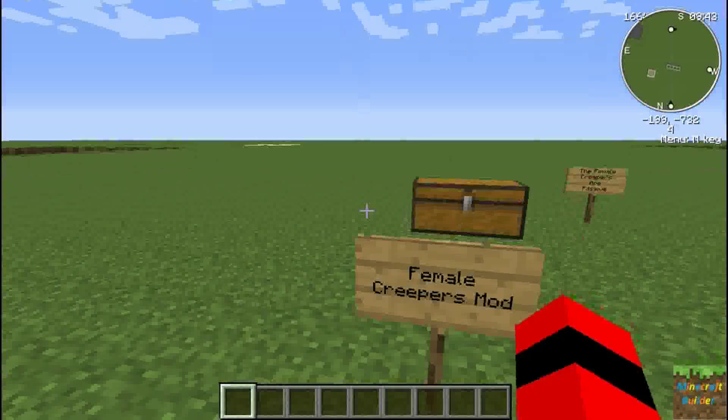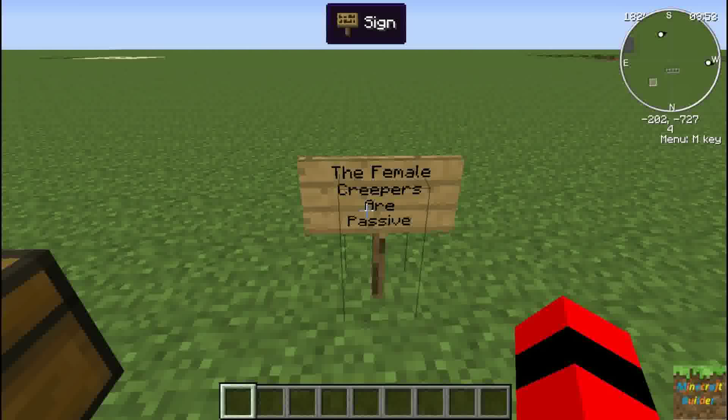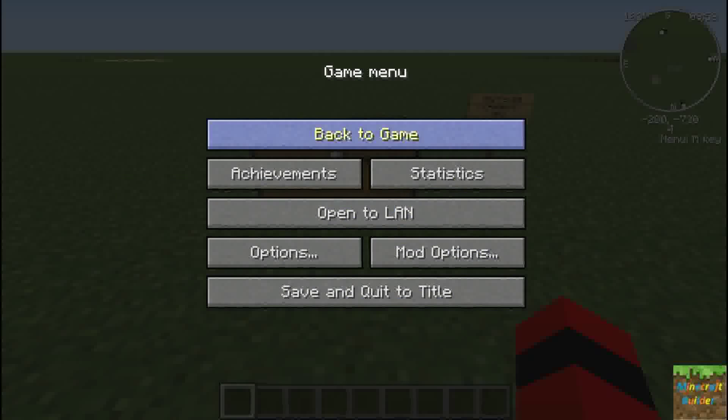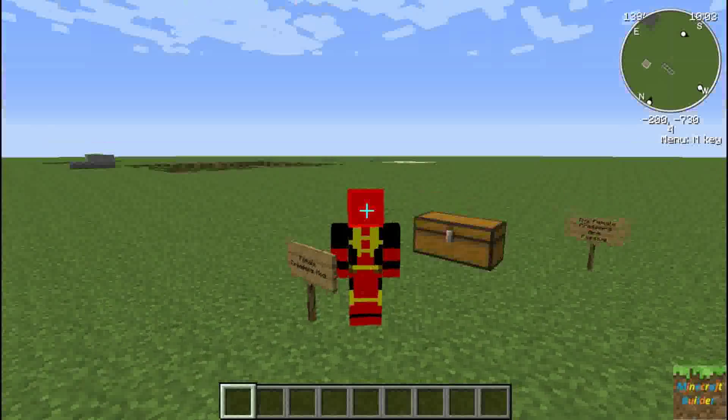This mod adds female creepers into the world with costumes that you can wear as well. The female creepers are passive, so they won't hurt you and they won't explode in front of you.